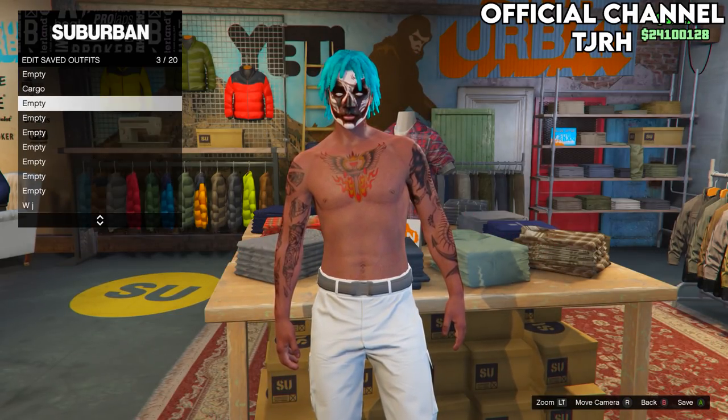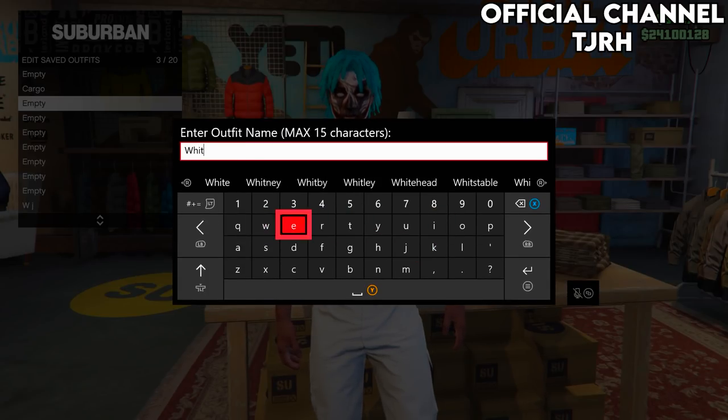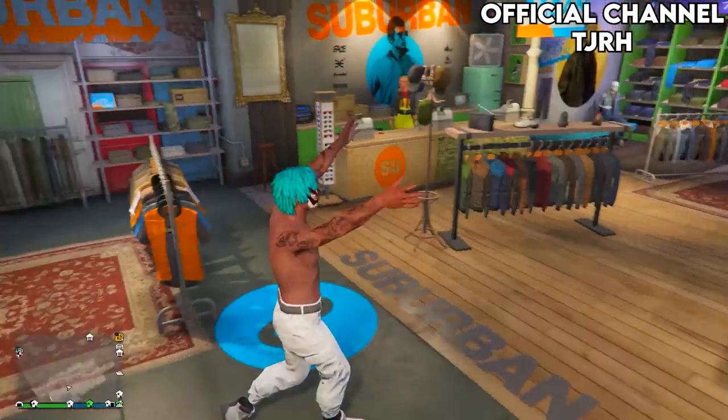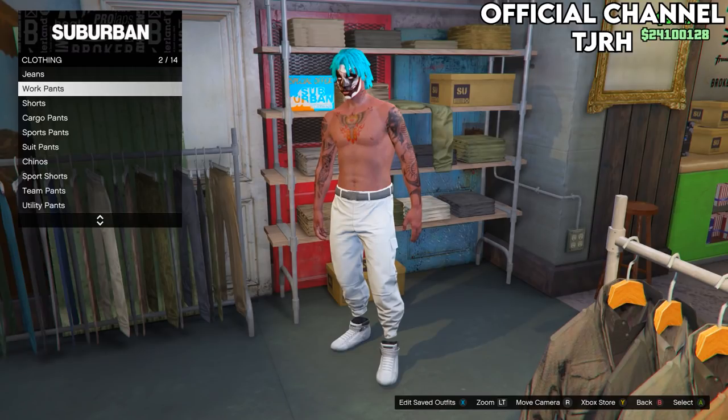Once you're spawning, go over to the clothing store. Inside, just go save the outfit — you can change the top but the only thing you cannot change is the shoes. If you want to keep doing this to get all the coloured joggers, make sure you do not save any of them in slot one. To get another colour, just repeat the same process again with each colour.